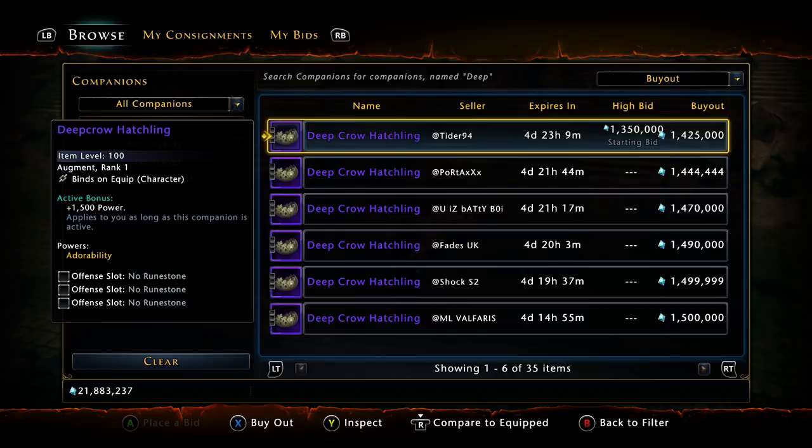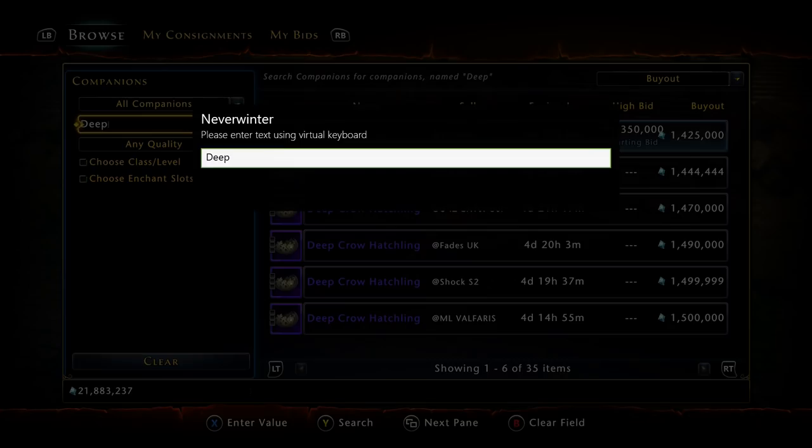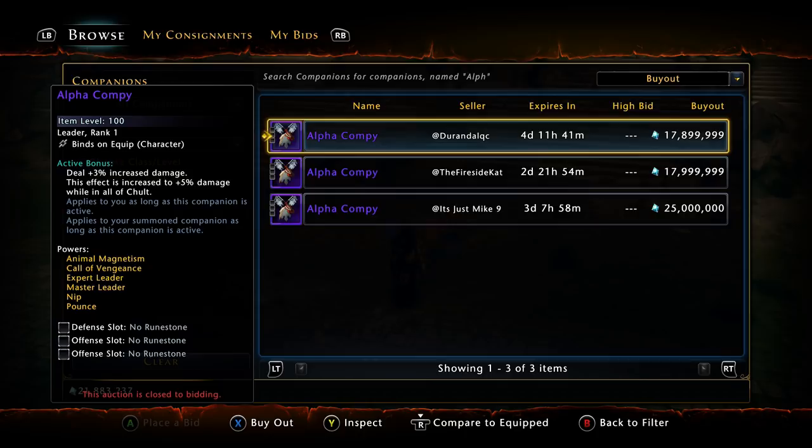Now we're going to get into the last companion. If you haven't already invested in this pack months ago, there is no way of getting it except buying it off the auction house. When I looked this up earlier today I wanted to throw up — the Alpha Compy is almost 18 million AD. This companion is worth more than two legendary packs combined. It may be best in slot for Barbies come mod 16.